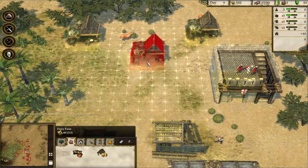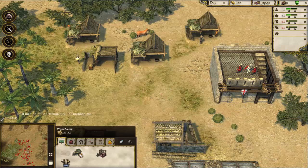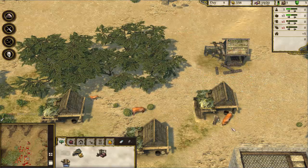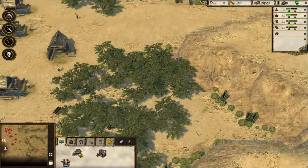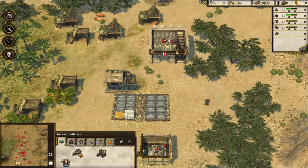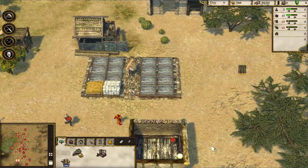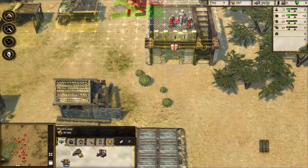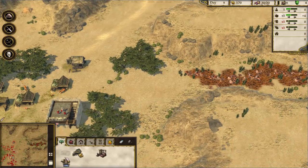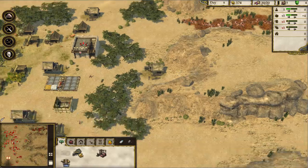Let's work on getting another dairy farm and another apple orchard. We'll get another wood camp built, and as soon as we have enough wood we'll build one more plus another hovel. We have idle villagers — excellent! We'll just keep building up our wood industry a bit more. Let's place this wood camp over here, facing the other way. Another wood camp done!